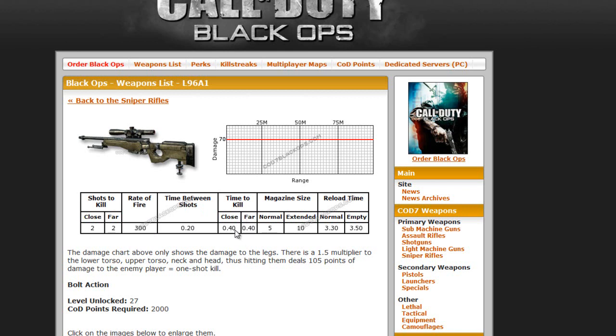Magazine size with normal is 5 bullets, and with extended mags it's 10. On the reload time, to reload it's 3 seconds and 30 milliseconds, and to empty it, it's 3 seconds and 15 milliseconds.